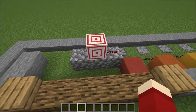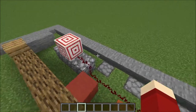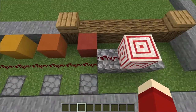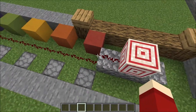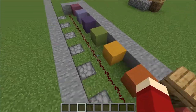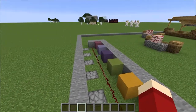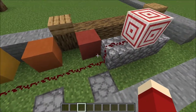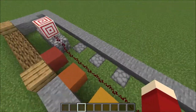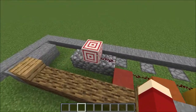This is redstone-activated when you hit the target. I used a chain of redstone dust that is 14 blocks in total. The closer you hit to the center of the target, the stronger the signal, and the longer down the chain the redstone signal flows.